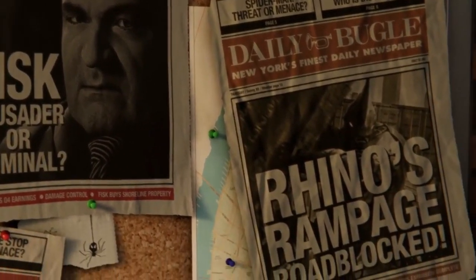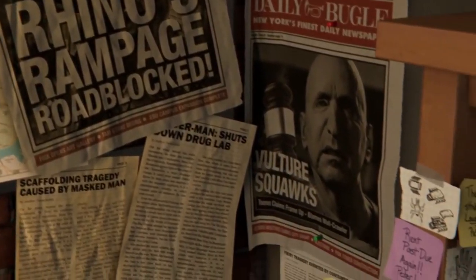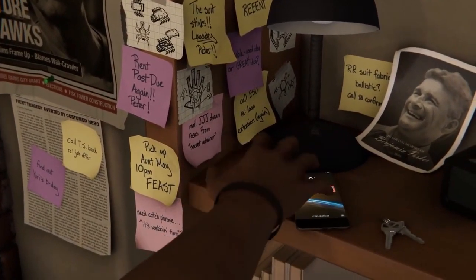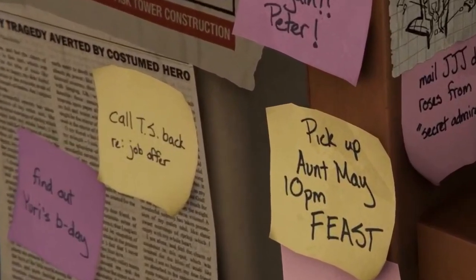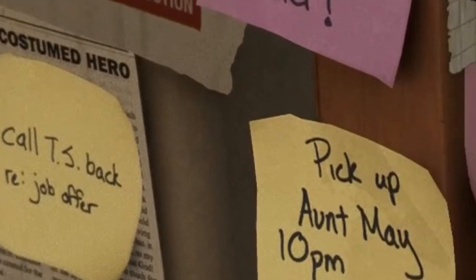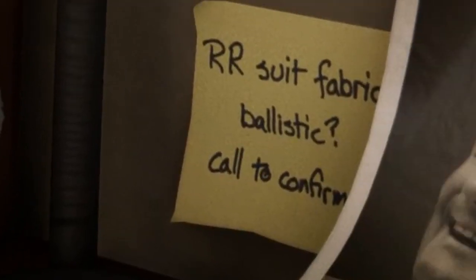First up we'll take a look at the intro of the game which contains a couple of references to other Marvel characters. Up first we have a post-it note which reads 'call TS back RE job offer.' TS is obviously Tony Stark, aka Iron Man. If you played the game you may be wondering why Peter hasn't called back. The other post-it note says 'RR suit fabric ballistic, call to confirm.' I personally think this is a reference to Reed Richards of the Fantastic Four. What do you think?